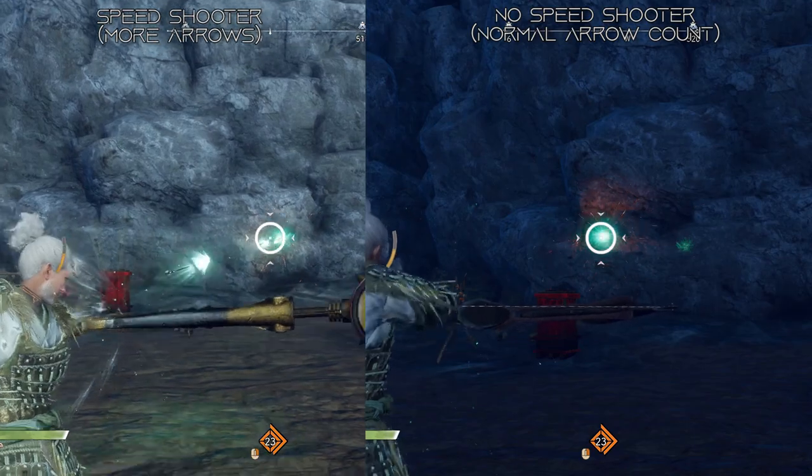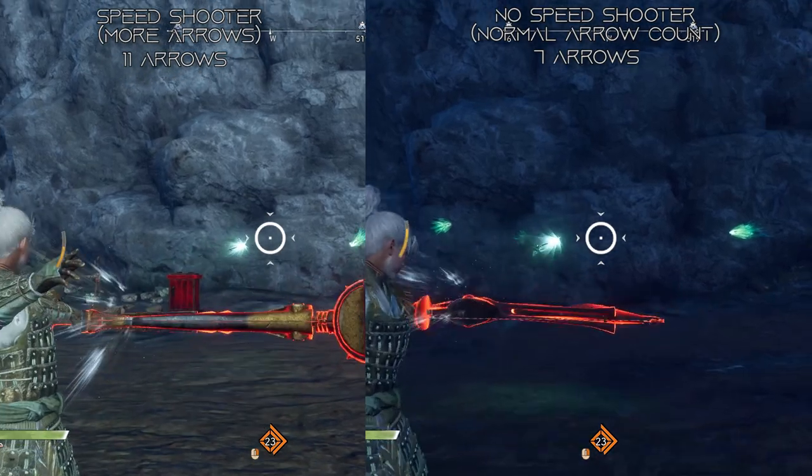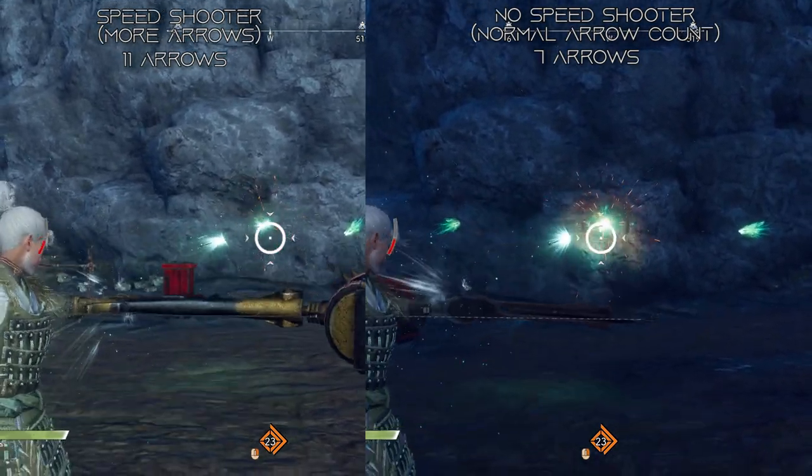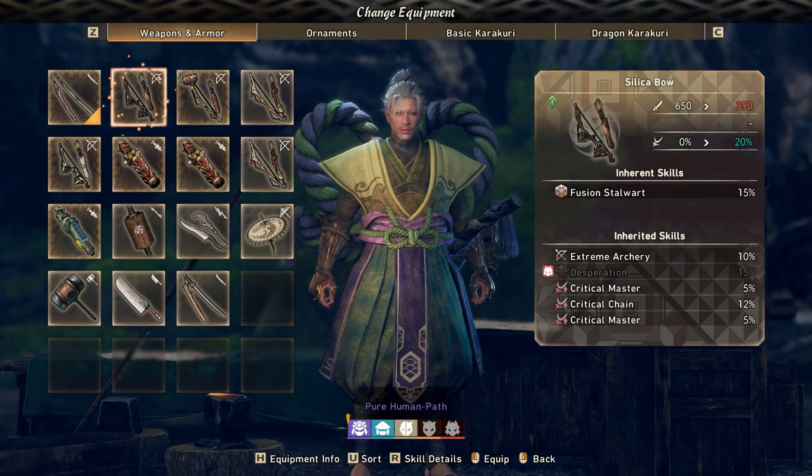Here's a comparison between speed shooter and not. The crit bow we're going to be using is the Silica bow, which has decent raw at 390 compared to Golden Tempest's 455, but also has 20% base crit chance. I put on extreme archery and desperation here as well, so they have the flat same bonuses. But instead of the standard arrow quality of life shooting skills, I grabbed 10% more crit and 12% chain crit to keep its crits going. I'm going to be eating for crit food, so this bow is going to have 56% crit chance.